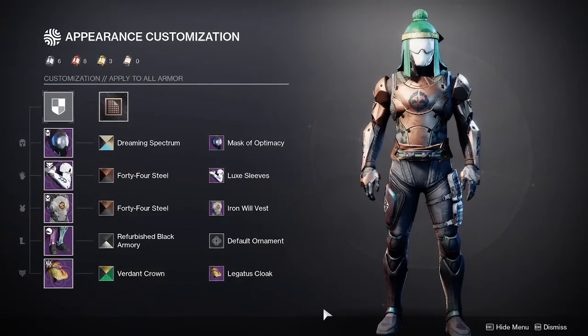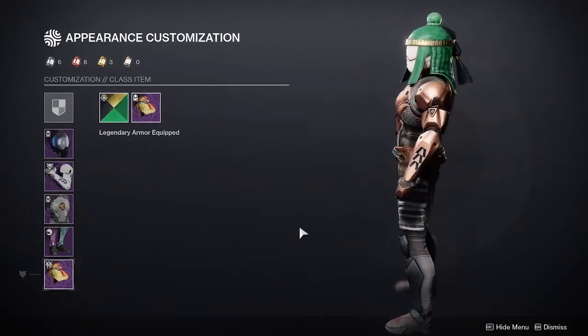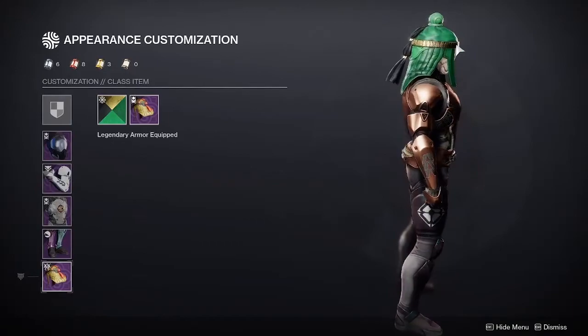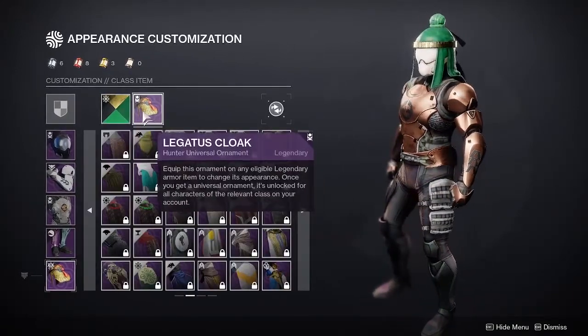For the cloak there is really only one option, and that's the Legatus cloak ornament from the Season of the Chosen Season Pass with the Verdant Crown shader for that signature green look. The reason I say there is only one option is because there aren't any other cloaks that mimic the helmet that Mumen Rider has.